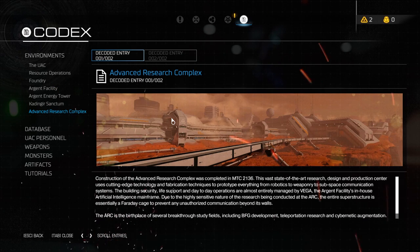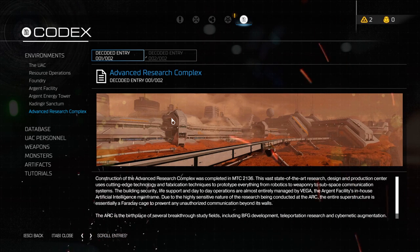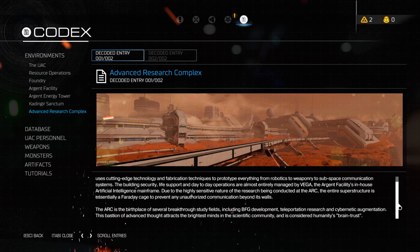Construction of the advanced research complex was completed in MTC 2136. This vast state-of-the-art research design and production centre uses cutting edge technology to prototype everything from robotics to weaponry to subspace communication systems. Building security, life support and day-to-day operations are almost entirely managed by Vega, the Argent facility's in-house artificial intelligence mainframe. Due to the highly sensitive nature of research, the entire superstructure is essentially a Faraday cage. The ARC is the birthplace of several breakthrough study fields including BFG, teleportation research and cybernetic augmentation.